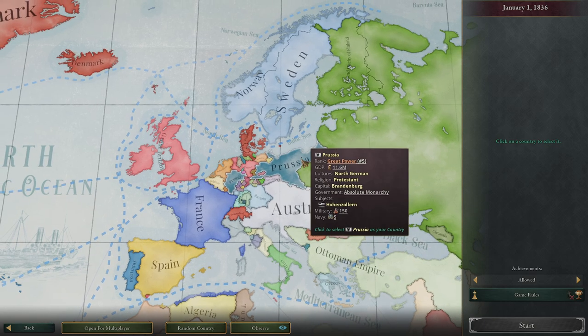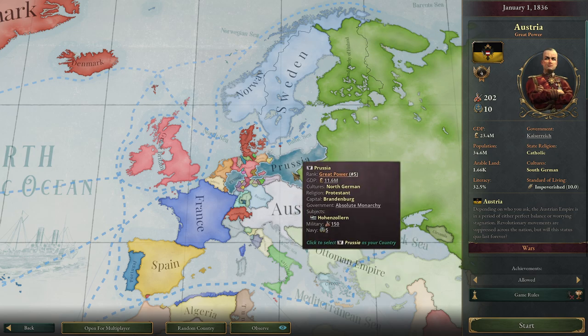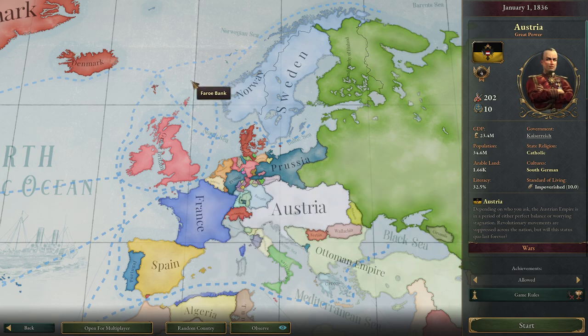If you want to form Normal Germany, you would like to play as Prussia. But for Super Germany, Austria is the better option — they are stronger, and you have to win a war against Prussia. What you also want to do is start the game and see if Russia and France are happy with you. If they like you, you can continue.